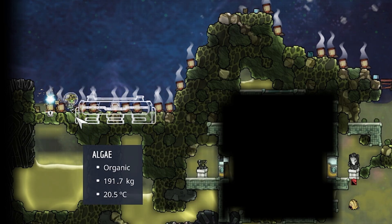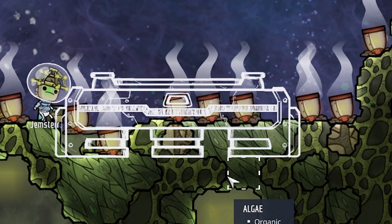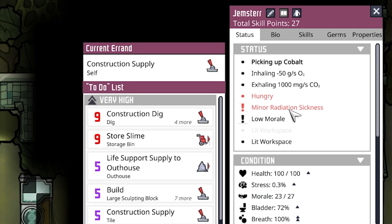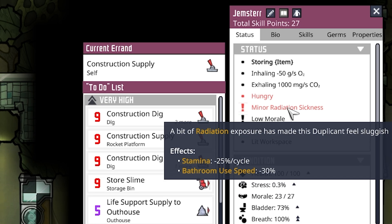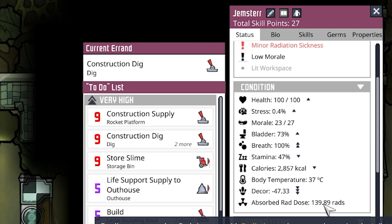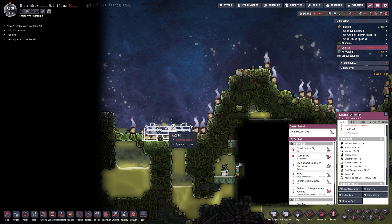Gemster is pretty unhappy — he has minor radiation sickness right here: stamina negative 25% and bathroom use speed negative 30. He's taking in more and more rads. That is not good. We need our rocket for a little bit of protection and we also need to get him off the surface of the planet.